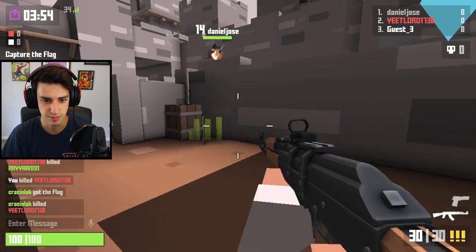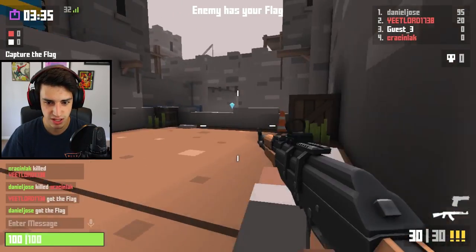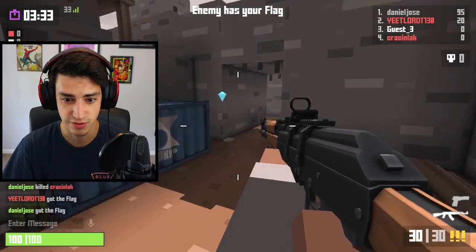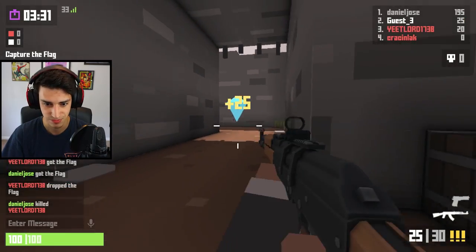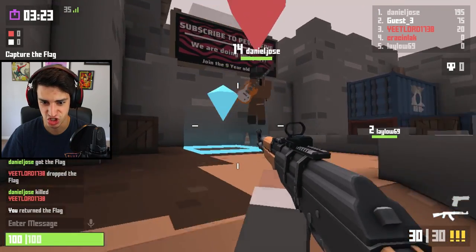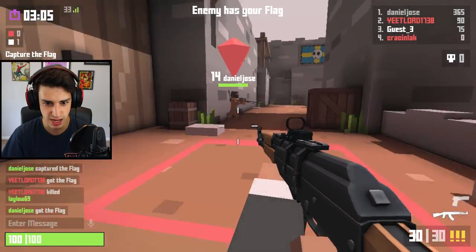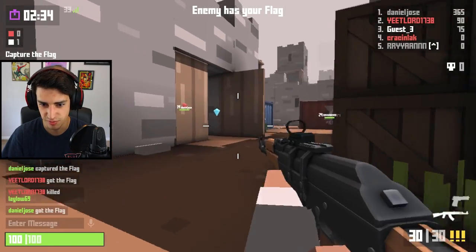Next round, here we go again. How many rounds are there? This dude has a guitar — I want a guitar. He's got it. How are they not capping? They have our flag! I did not kill him, I assisted. I like how if you have the flag there's just a giant arrow pointing to where you are. He got it. Daniel is running away from me, but he's going for our flag!